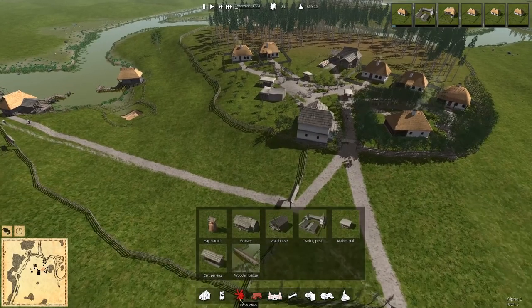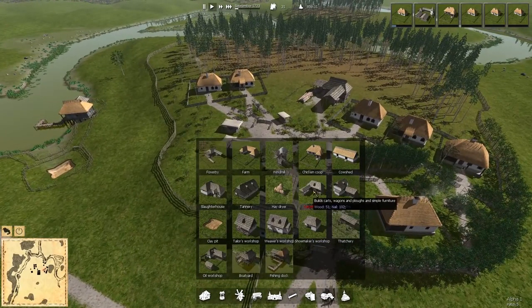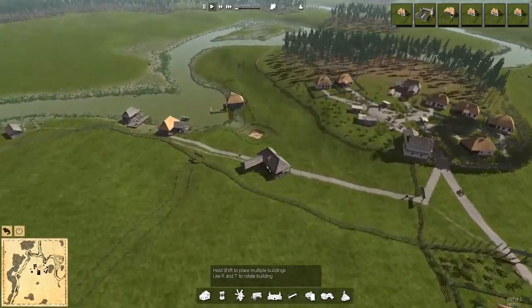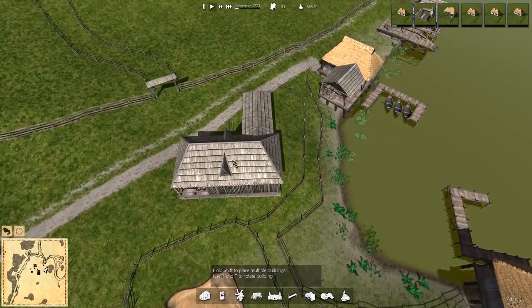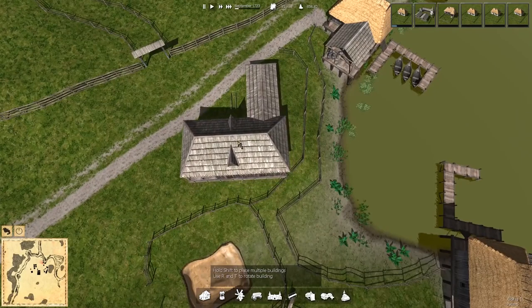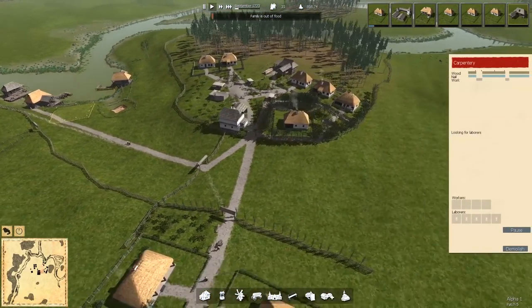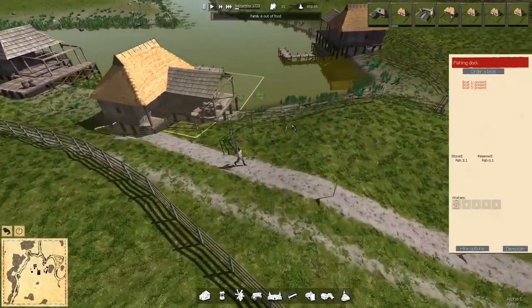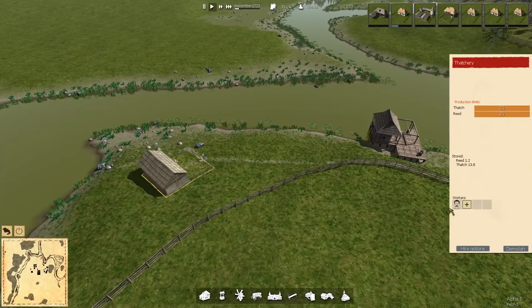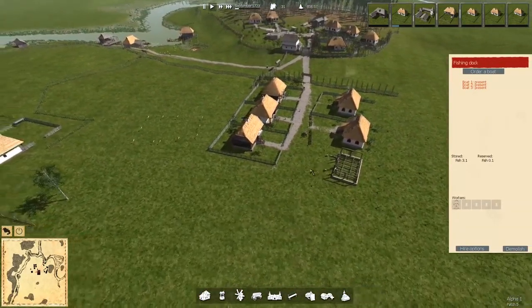We have a shortage of carts, so we need somebody to build carts. That's under the carpentry building — it builds carts, wagons, plows, and simple furniture. Let's go ahead and build the carpenter, maybe over here — oh, that's a perfect fit, it's meant to be. The carpenter will allow carts to be built, which will increase food delivery. There's all this fish sitting at the fishing dock but nobody's around to collect it. We're hiring there — fishing is ultra important.